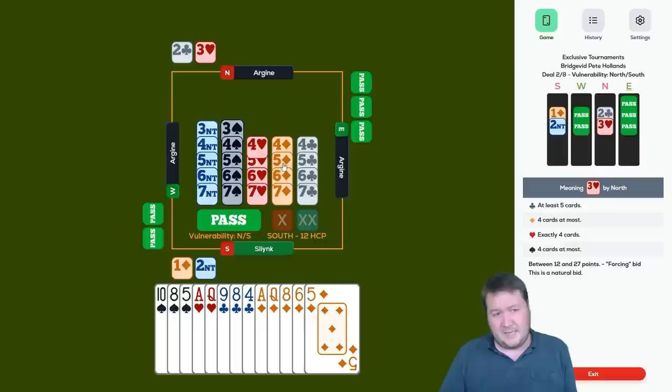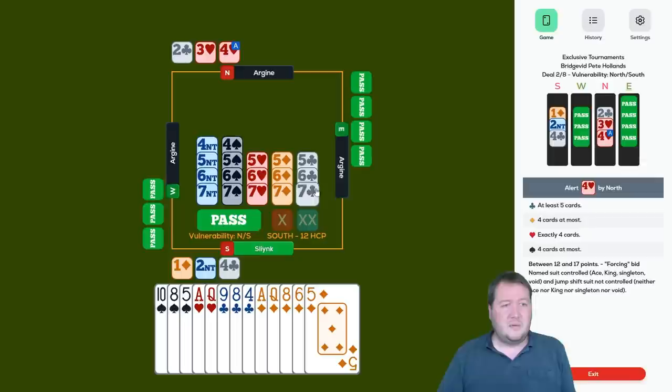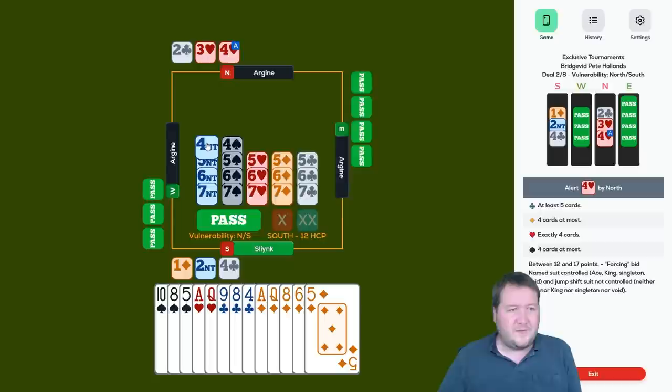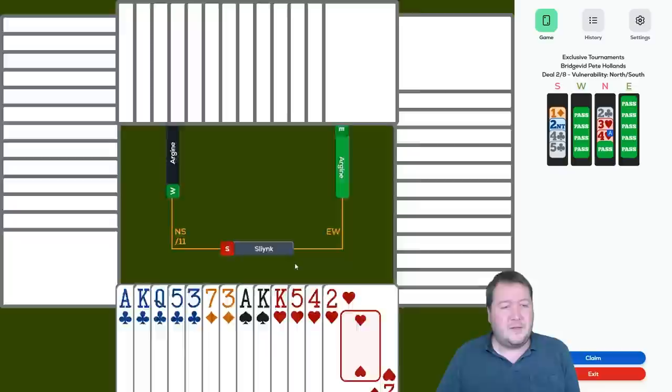Four hearts here — they're using it as a cue bid. I'm still not loving my hand. I do have ace-queen of hearts, which are both very useful cards, and ace of diamonds is decent. I don't want to bid four, no key card — it doesn't feel that great. I'm just going to bid five clubs, but maybe we can make six. All my bids felt pretty awkward there.